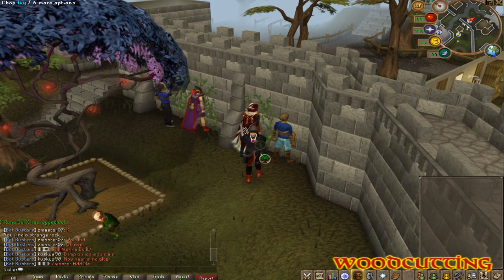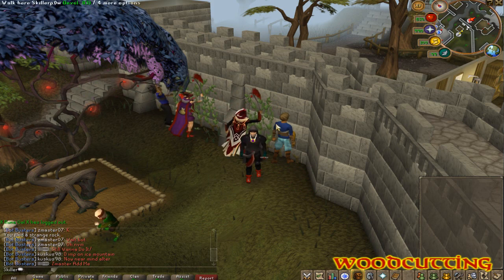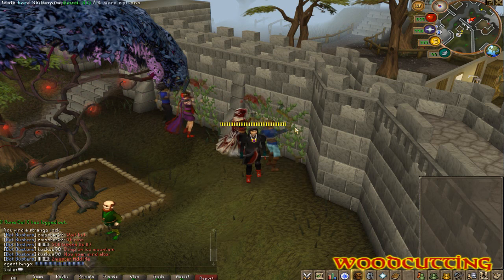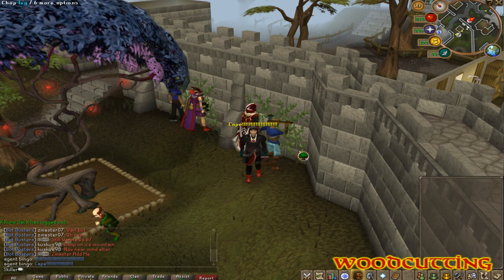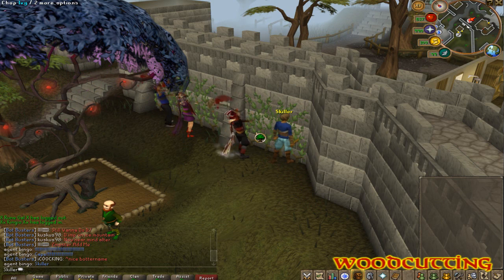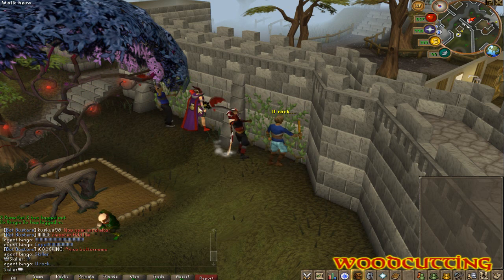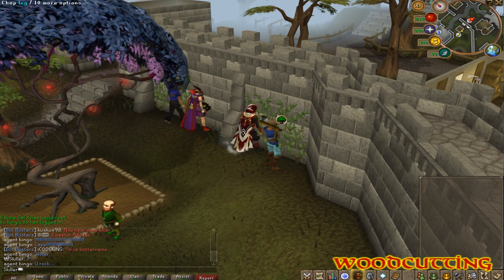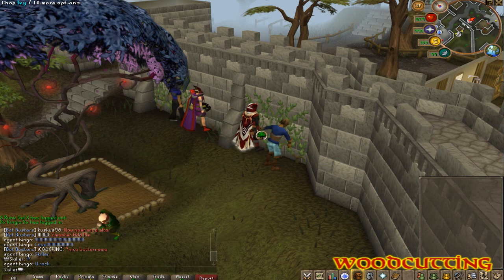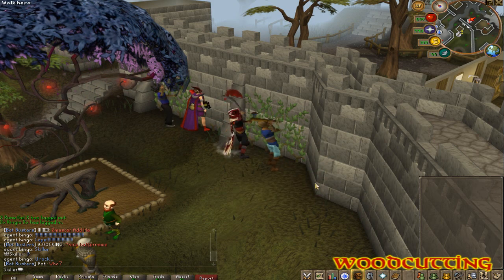The next rock I get is my Ivy. These are in no specific order by the way — I just do them in the order I feel like or whichever is closest. Pretty much all you need is a Dragonwood Cutting Axe, an Inferno Adze, or if you can't get either of those, a Rune Axe. Just come to Ivy — it's probably one of the best places to go. You can also go to Willows, but you have to bank, so I just do Ivy. It's semi-AFK, you don't really have to pay much attention and the rocks just appear in your inventory.